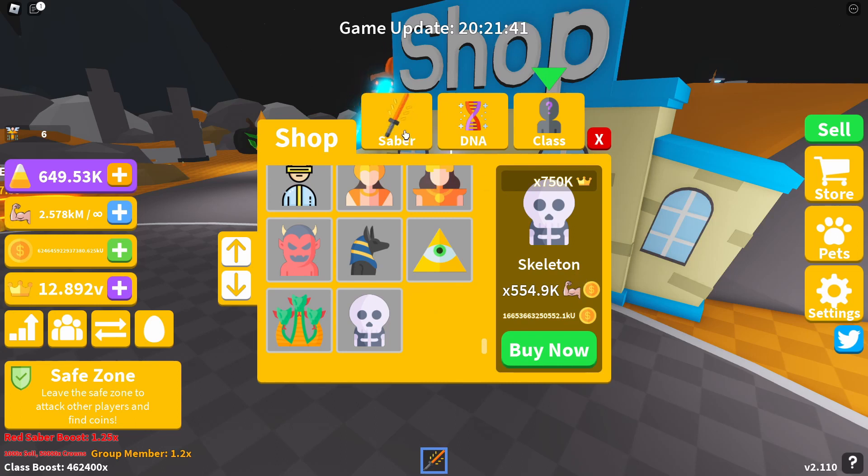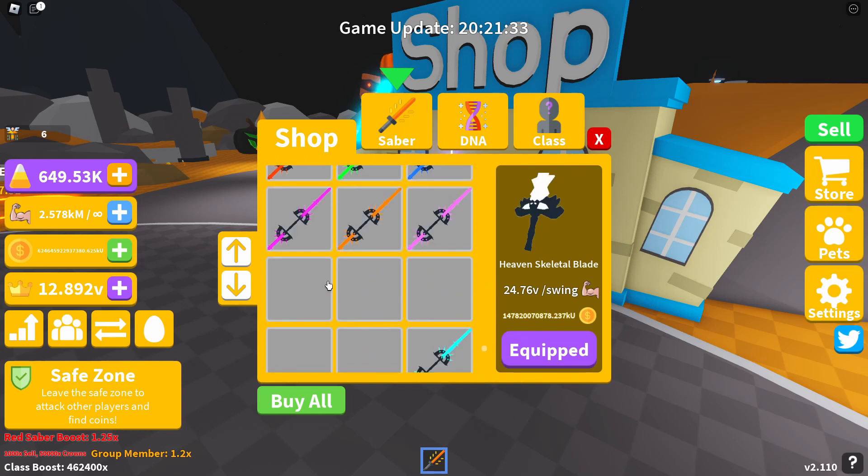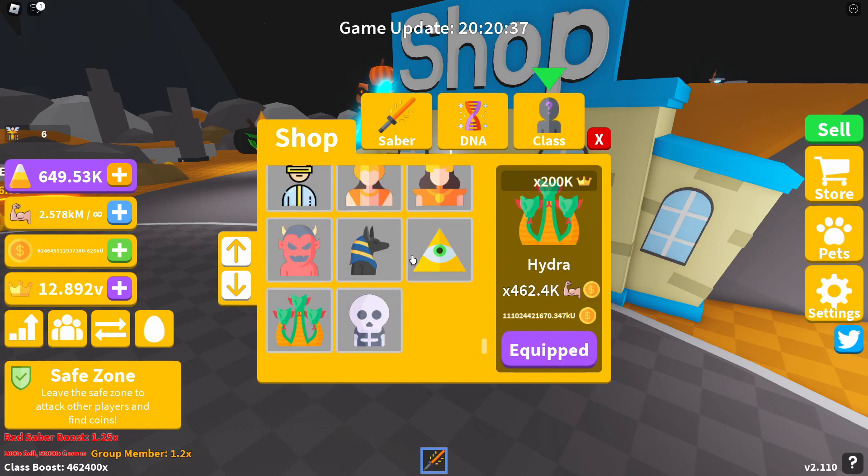We're also going to see how quickly it takes me to get back up to max sabers once I buy the skeleton class. As you can see in my update video, the max saber is the skeletal blade, which matches the actual class. It gives you 24.76 V a swing and costs 147 billion 820 million 70 thousand 878.237 KU coins. When I bought all 20 sabers it cost just under a trillion — I cover the exact amount in that video.